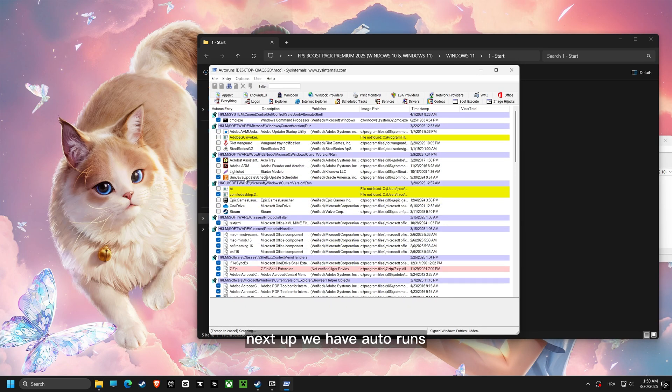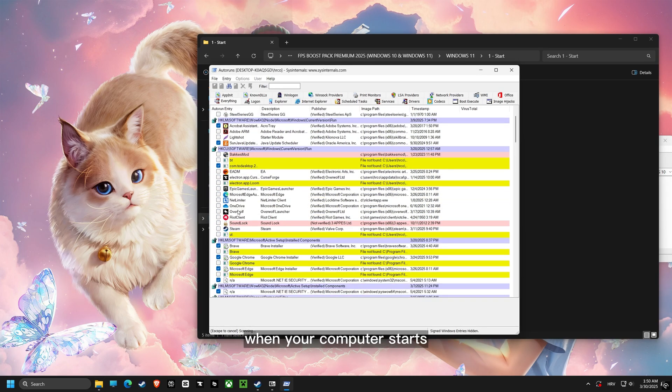Next up, we have Autoruns. This shows all the programs that launch when your computer starts. Disabling the ones that you don't need will speed up your computer startup.